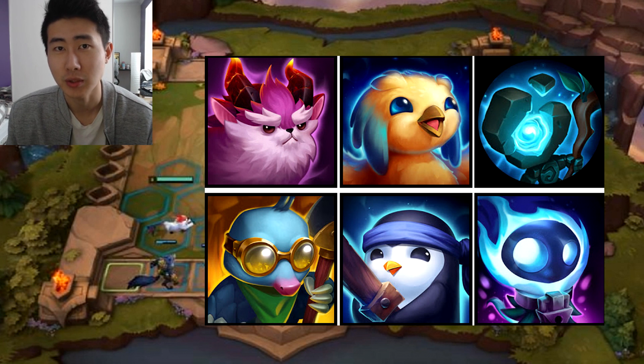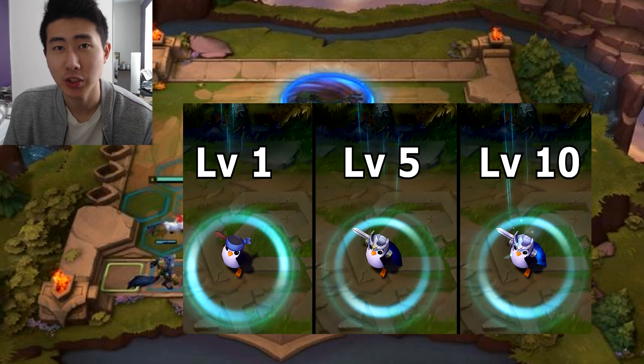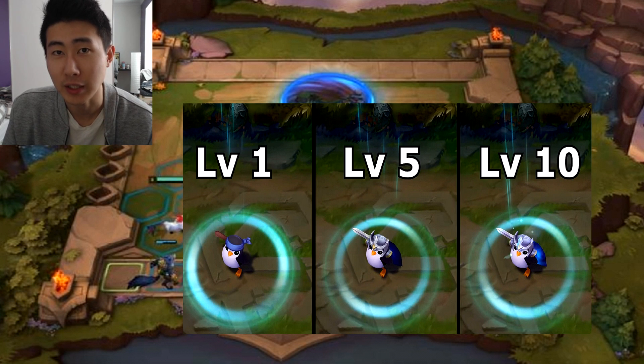We're going to talk about the gold costs for all the champions in the game. In each Teamfight Tactics match, your little avatar, your little legend, is going to start from a base level of one with zero experience points. To progress from level one up to level 10, you need to acquire experience points and hit the required amount to level up. If you don't do that, you're stuck at that level and you won't be able to put more chess pieces on the board.